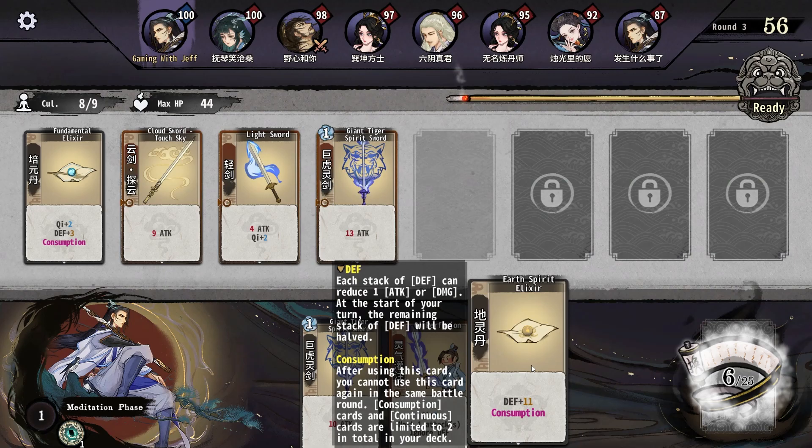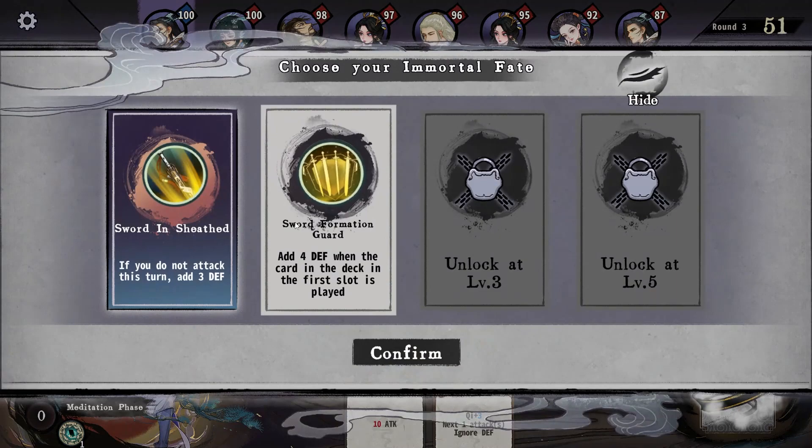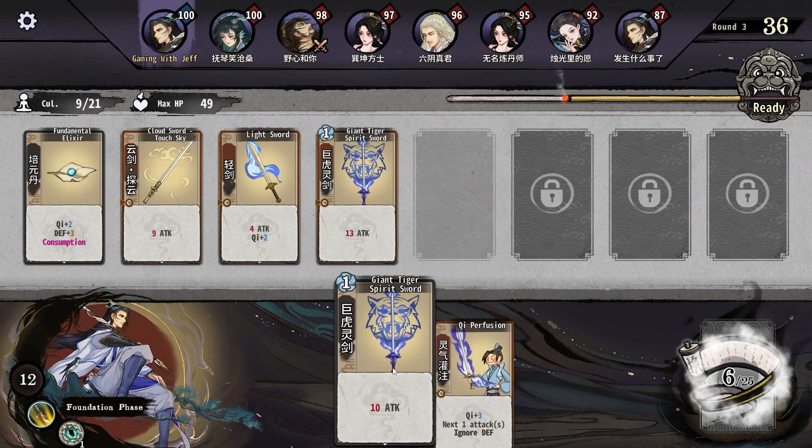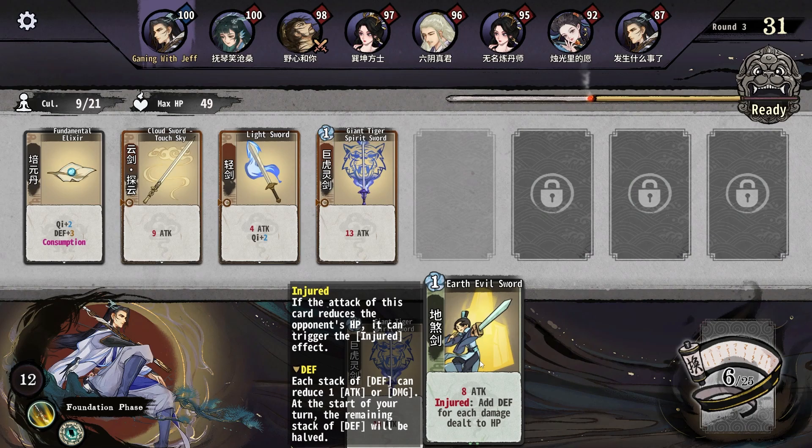I'm gonna cultivate here — you can also throw things into your character and I'm gonna break through. You get a new passive and you go into the next stage of cards. I'll take this passive here: if you did not attack this turn you get three defense, which is kind of good. Now the second tier of cards are added to my pool.